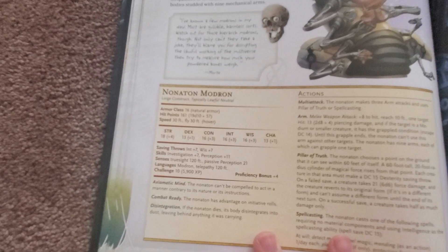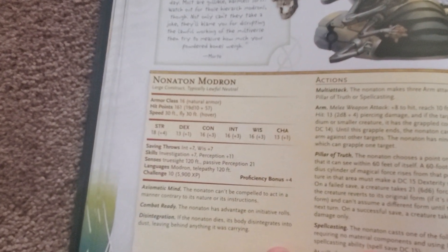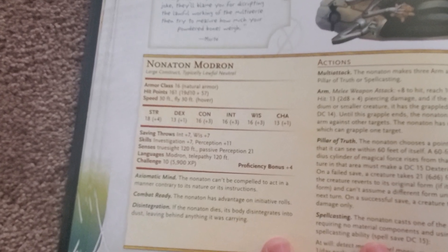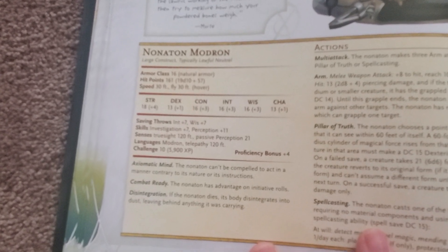We can also look at their stat box. First off, they are large constructs. They have a pretty strong ability — 16 AC, 161 hit points, 30-foot movement, 30-foot flying. They are CR-10.